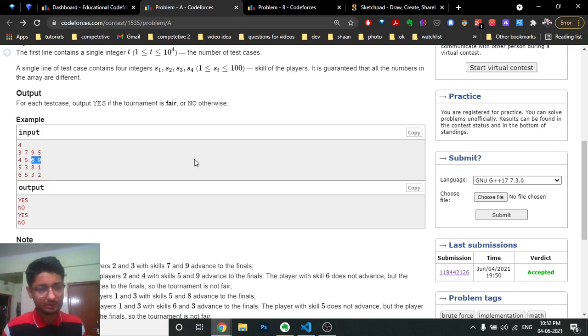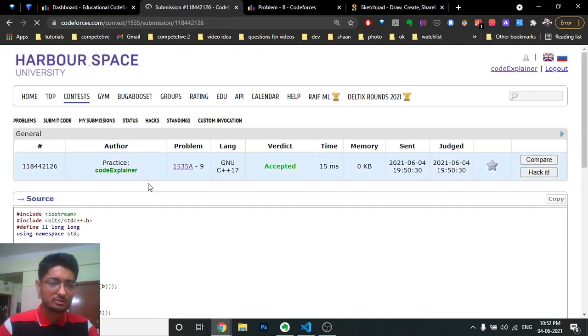So the approach is: after sorting the whole array, check whether the maximum two elements are equal to the numbers that already won in the first match and the second match. Just check that out. Find the maximum in each match, then sort the array and check that the last two elements after sorting are equal to the persons who won the first and second match — those going to the finals.